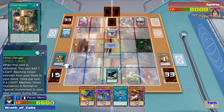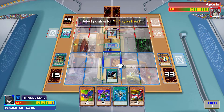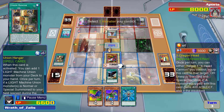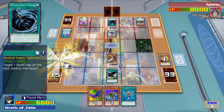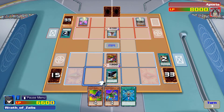My attack is being lowered — I don't appreciate this. How do you keep drawing Mystical Space Typhoon? I'm not okay with this. So we're going to summon V-Tiger Jet — the problem is these cards don't work together well on their own. Union Hanger.